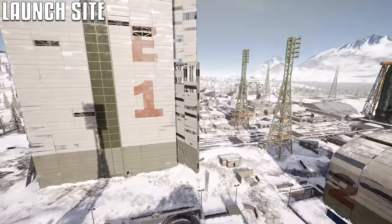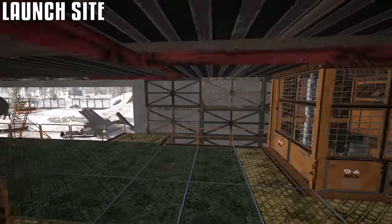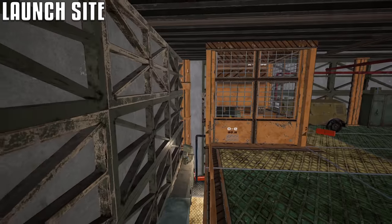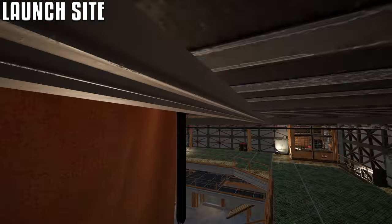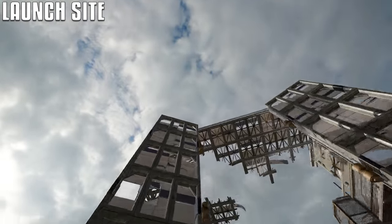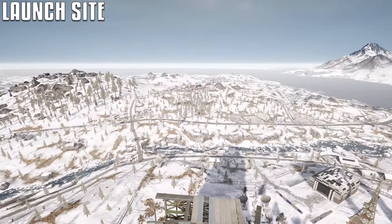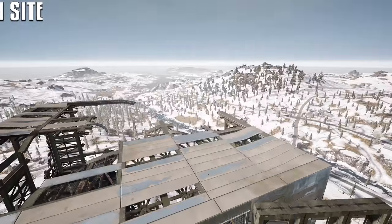Sadly, there's no way to get on top of this tall building. I have tried, same with the rocket — you can only get up to like two floors. I've been looking for glitch spots to get up there. There is a hidden spot you can sit in, but that's about as juicy as it gets. Could have been cool to snipe from up there — I mean, look at it.